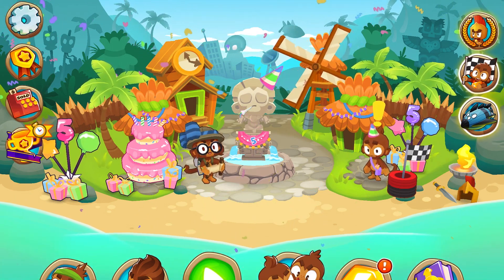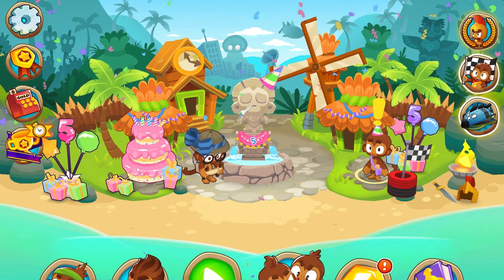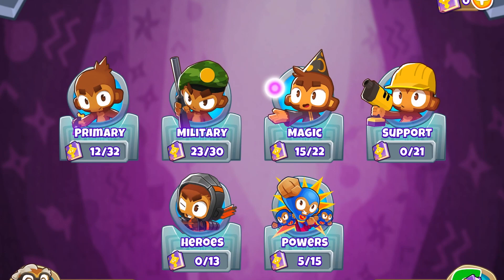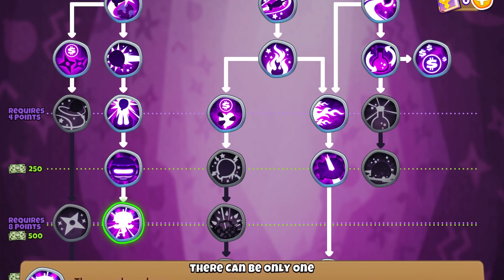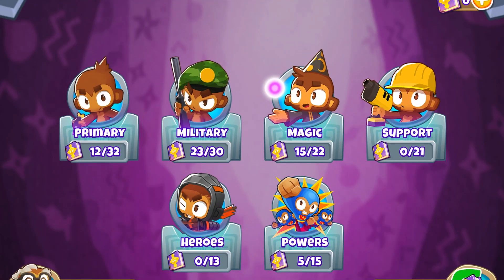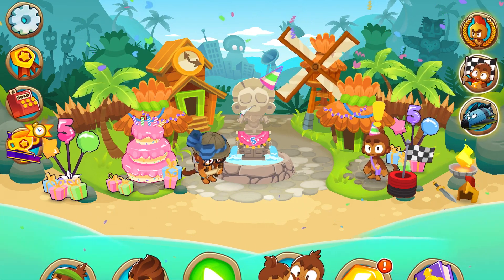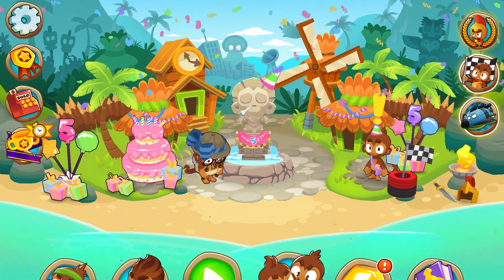I'm going to be going into sandbox mode. If you're doing this in a real game, just buy Boomerang Farms. The first thing you need is obviously the 'There Can Only Be One' monkey knowledge point. After this quick cut, I will go into sandbox mode and show you how to create it.